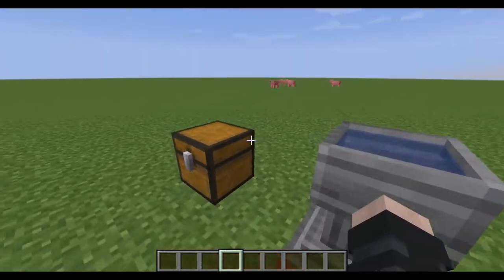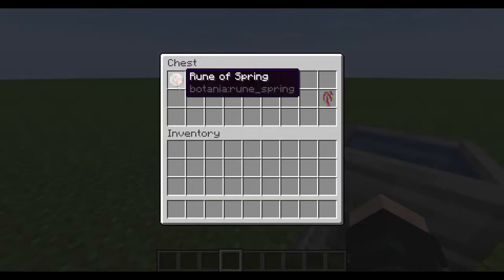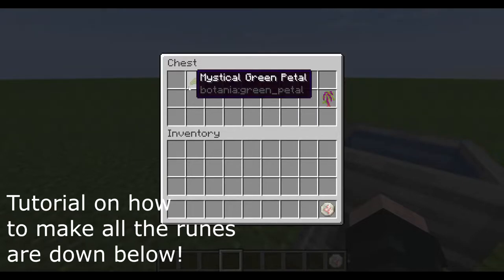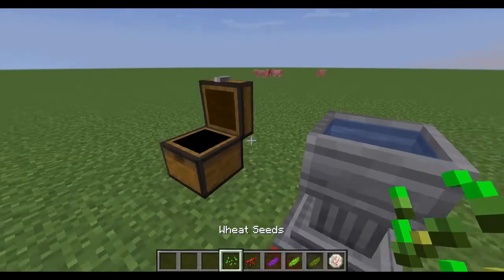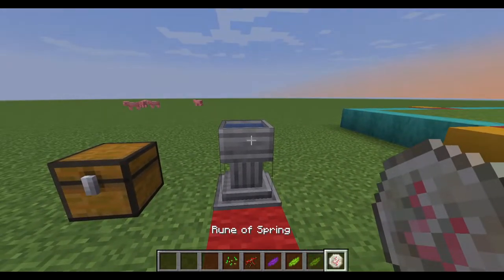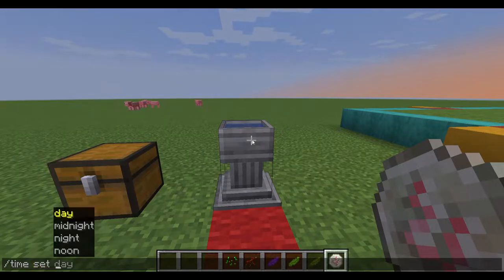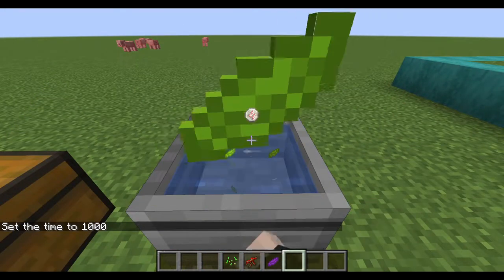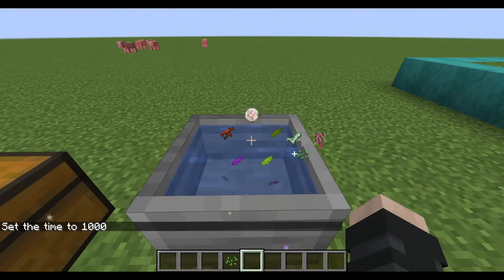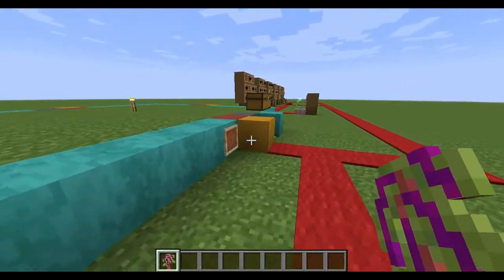The first thing we are going to start with is to get the Jaded Amaranthus. To make this, you're going to need a rune of spring, mystical green petal, lime petal, purple petal, redstone root, and some seeds. You can find out how to make the rune of spring from the runes tutorial linked below. You're going to throw all these into the petal apothecary with some water in it, then throw in some seeds, and you'll get the Jaded Amaranthus.